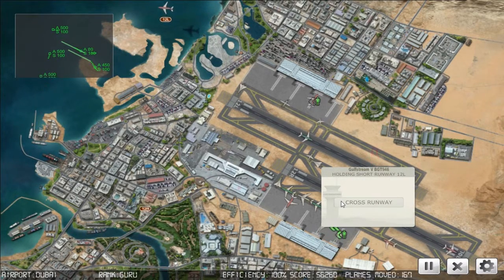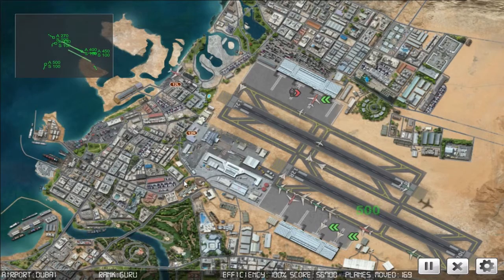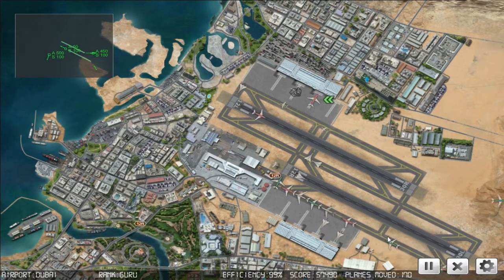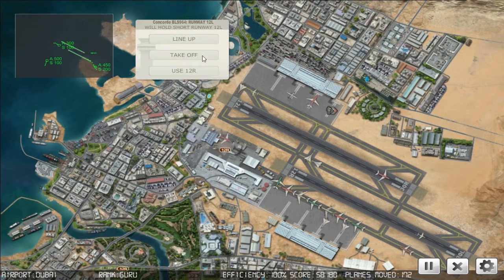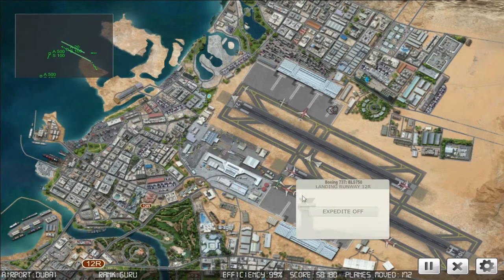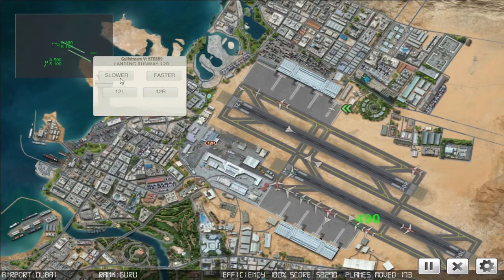Bunch of 837, on the pushback - request taxi. Big Jet 946, cross runway one two left. Blue Star 906, cleared for takeoff runway one two right. Bunch of 837, on the pushback. Blue Star 511, on the pushback. Big Jet 340, on the pushback. Blue Star 964, cleared for takeoff runway one two left. Big Jet 942 and 946, cross taxi. These small planes come in really fast - what is the deal?